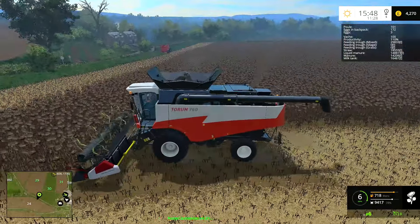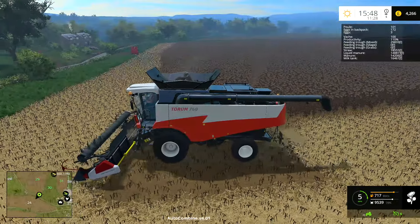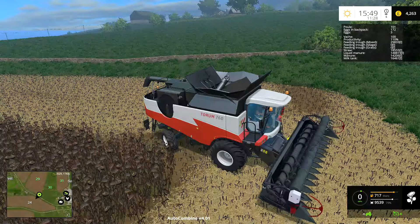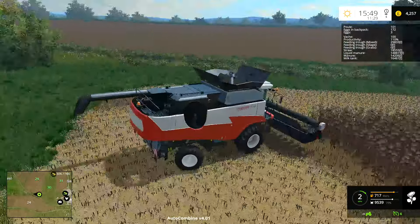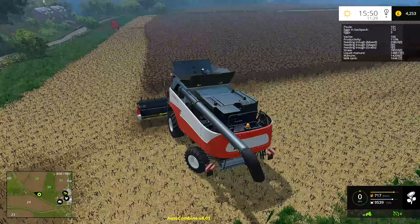One thing I'm wondering now: when we tip that trailer out, do we just tip it in the normal place, or are we going to need to actually go to a shed? Because I don't think there is a shed available for tipping sunflowers. I think it's just the four standard crops that have dedicated sheds, so I'm hoping we just tip it into the usual spot.